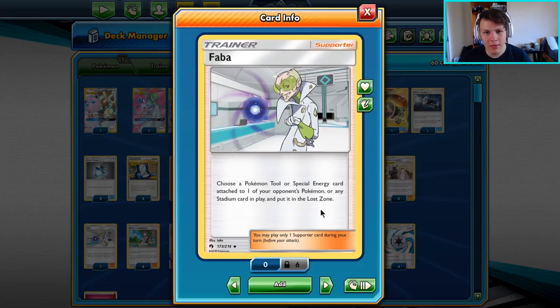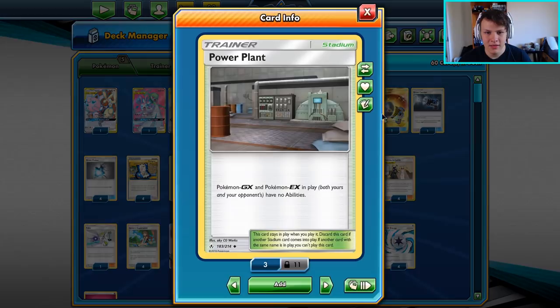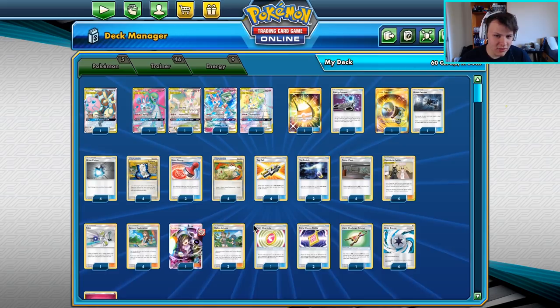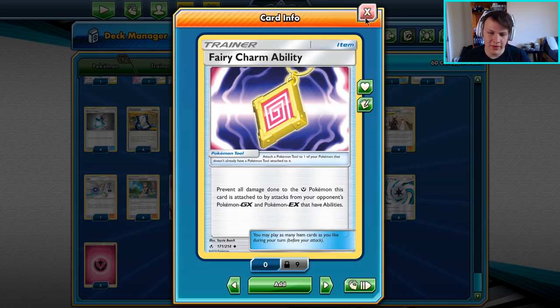We have one Faba so we can bounce Chaotic Swell and put Power Plant in play, which is super nice. We try our best to deal with Chaotic Swell. Four Greens obviously, and one Lusamine so we can set up the infinite supporter chain between Cynthia, Lusamine, and something like Mallow - where we Lusamine for Cynthia and Mallow, play Cynthia and get Lusamine back, then rinse and repeat. We have one dragon fairy charm for Reshizard, and two ability fairy charms for things like Volcarona, Flygon, and Mewtwo.